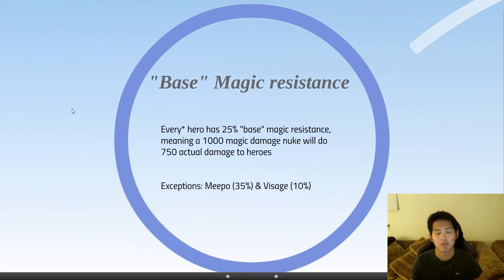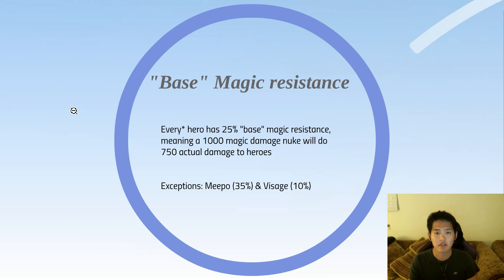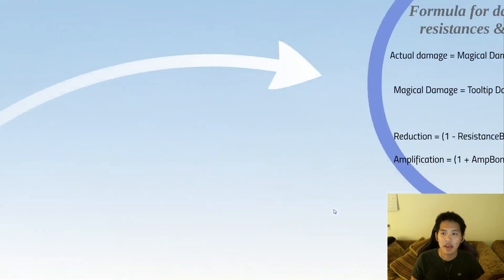The first thing every Dota player should know is that base magic resistance is 25%. Every hero has 25% base magic resistance, meaning a 1000 magic damage nuke will actually do 750 damage to heroes. There are two exceptions: Meepo with 35% and Visage with 10%, but for most intents and purposes, most heroes will take 75% damage from magic.